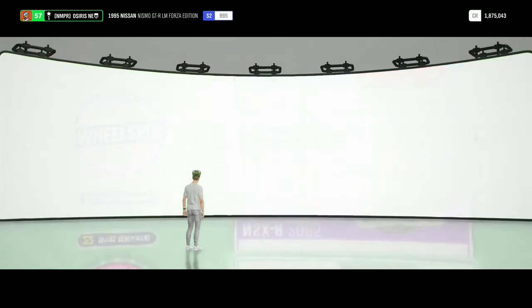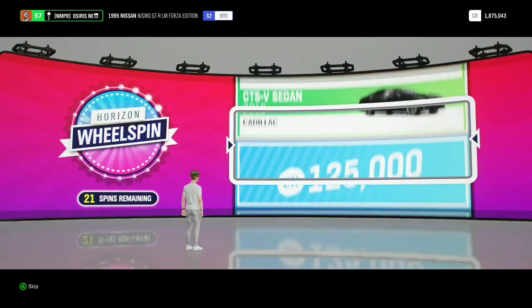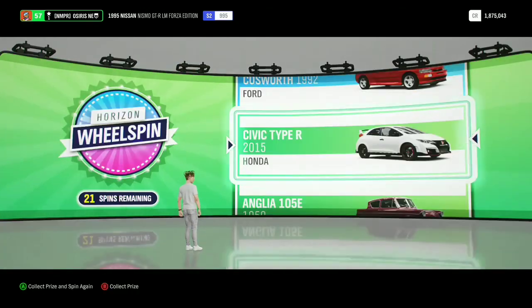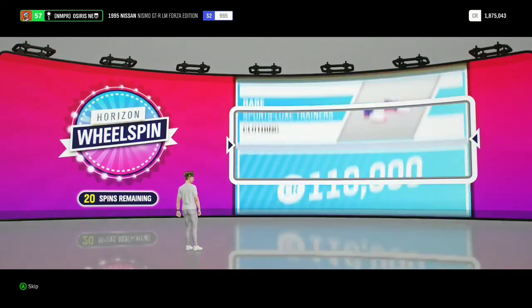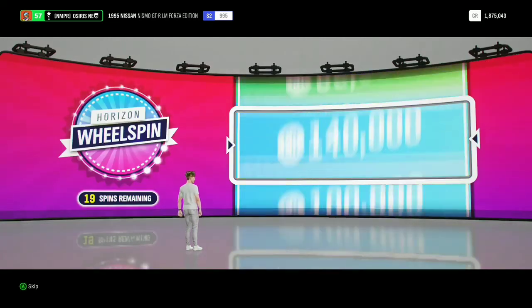Another one, here we go. This is going to be exciting, I'm just going to sit back and watch this. And Honda Civic Type R 2015 — I mean it's the car. And next up — there goes one Forza Edition car, there goes the Carrera GT, and we got the Golf GTI MK2.